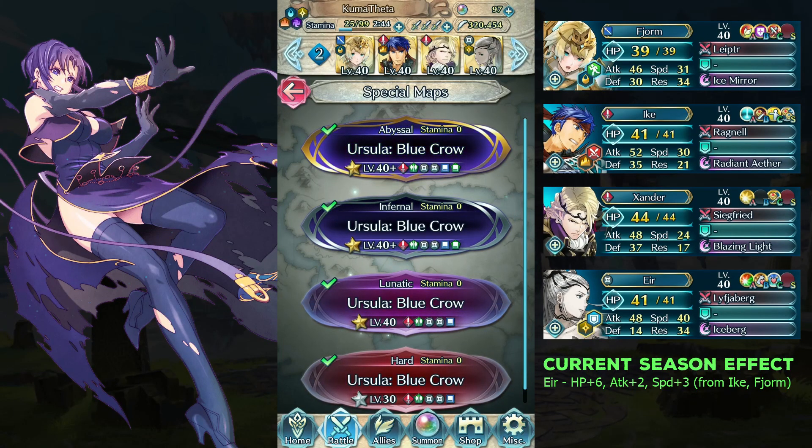Hello everyone, I'm Kuma. Here is my second free-to-play solution for the Infernal Map of Grand Hill Battle Ursula with no skill inheritance and 1 seal.